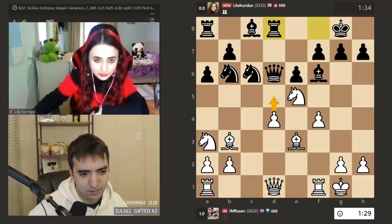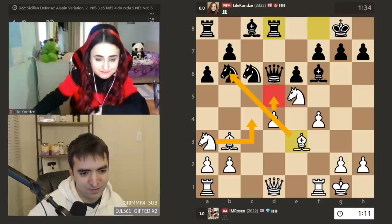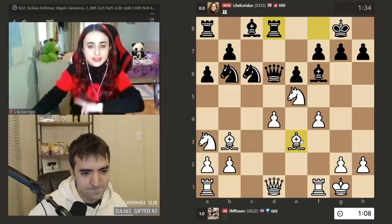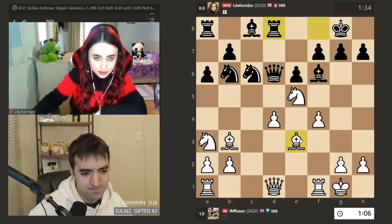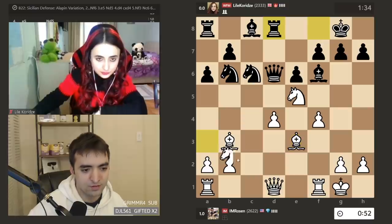Oh wait — it's a consideration: D5. The idea being that I'm hitting the knight, and if knight takes, I play Knight C4. It's essentially a gambit. Then just Queen E7. I'm not thrilled with the position, actually. Queen H5 doesn't really do much. Okay, let's play Knight C2. I'm just going to be solid.